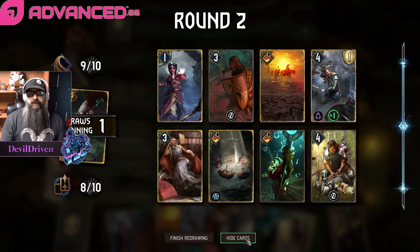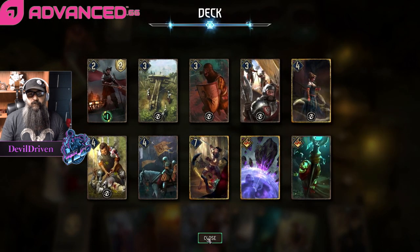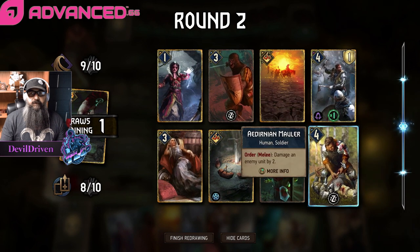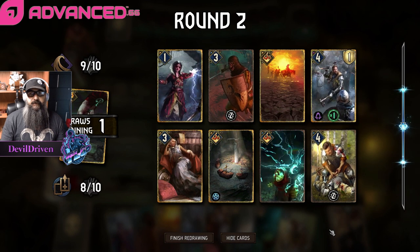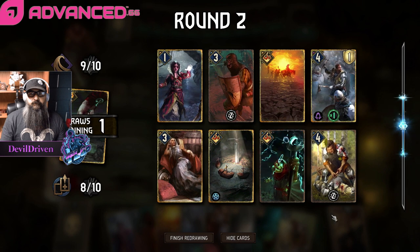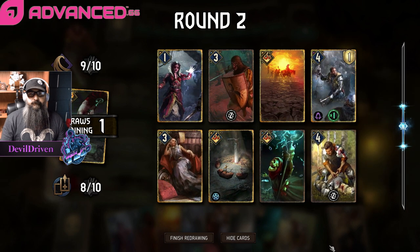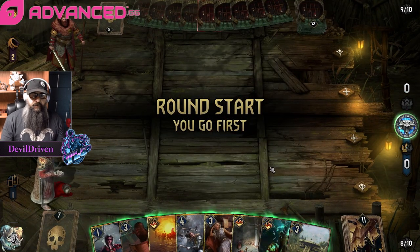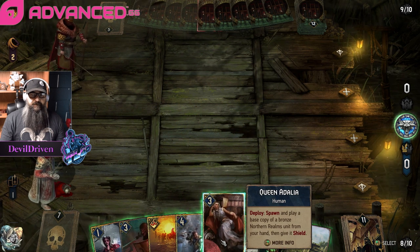Boy, it'd be nice to have Phallibor. Maybe we drop the Mauler - that's a proactive play though. We could do better. Can we though? Well let's see what this list can do.